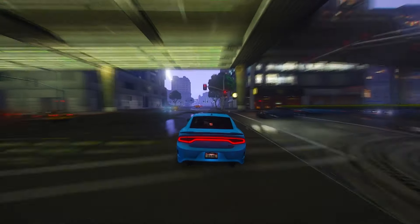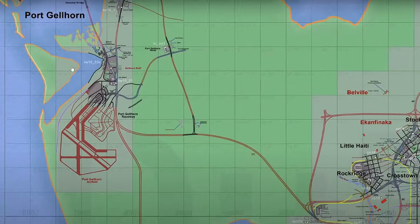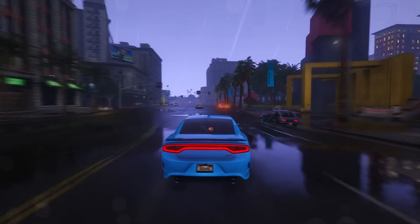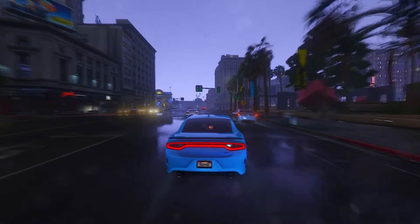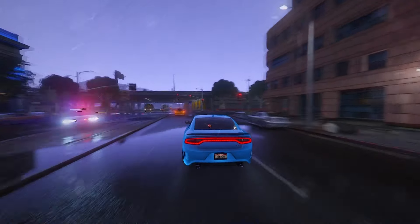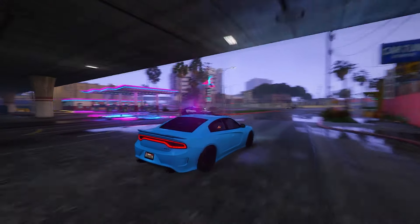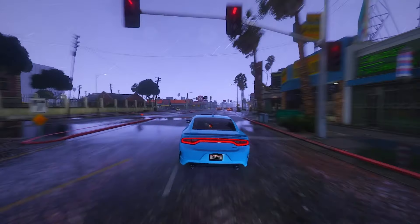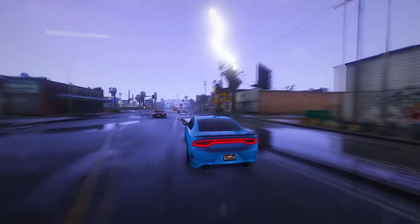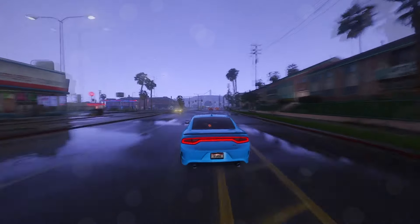Rumors suggest that the GTA 6 map will encompass three major cities, with Vice City and Portgorn being the identified urban centers so far. Vice City draws inspiration from Miami, and Portgorn is a fusion of Gulf cities in Florida. The speculated third city could possibly be modeled after Orlando or Tampa. Earlier rumors hinted at Yorktown being the third city, approximately aligning with Tampa's location. Interestingly, structures observed in leaked material from Portgorn were reminiscent of Panama City, suggesting Rockstar amalgamates elements from distinct cities to craft a unique virtual landscape.